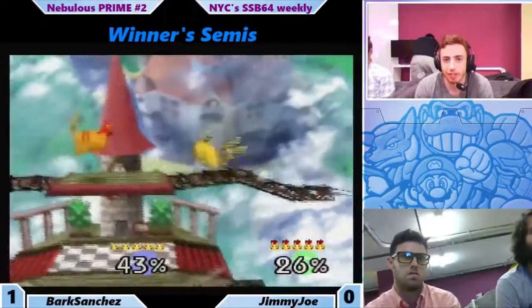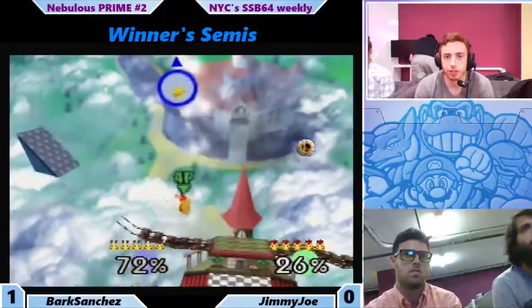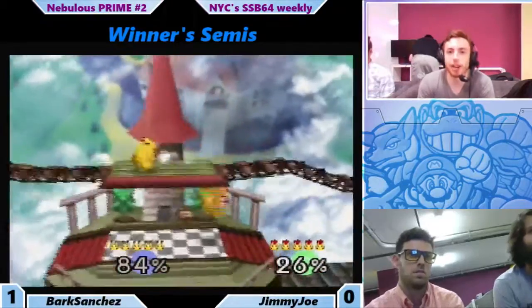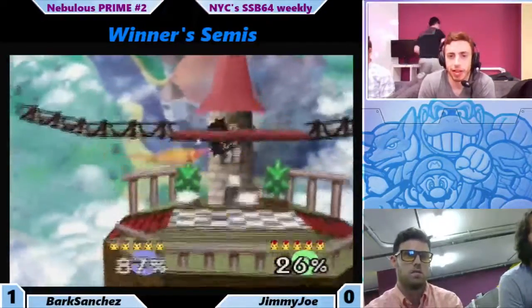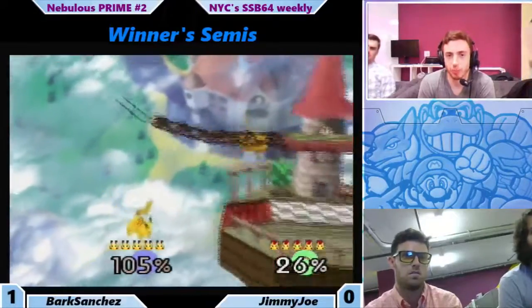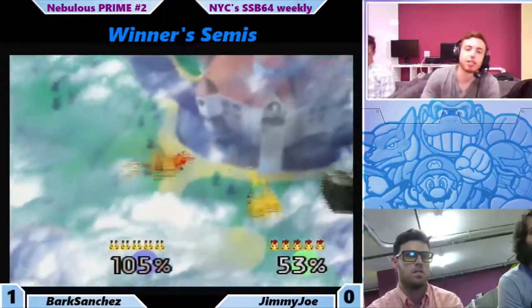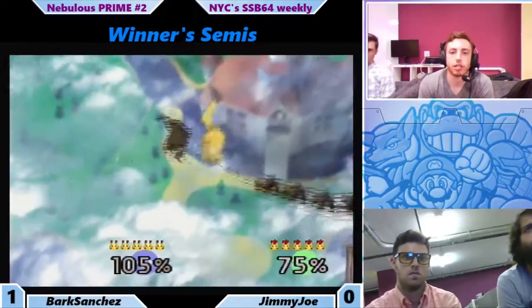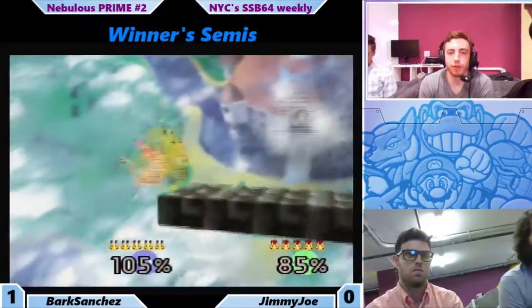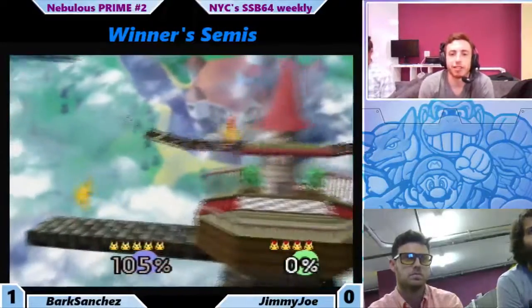Jimmy Joe gets out of that safely. The jab grab is good not only for grabbing, but it also gets you out of that jab lock. So Jimmy Joe can get out. And those wonky bumpers save Bark. Nice downward recovery. Nice down air to grab from Bark and he gets the stock.